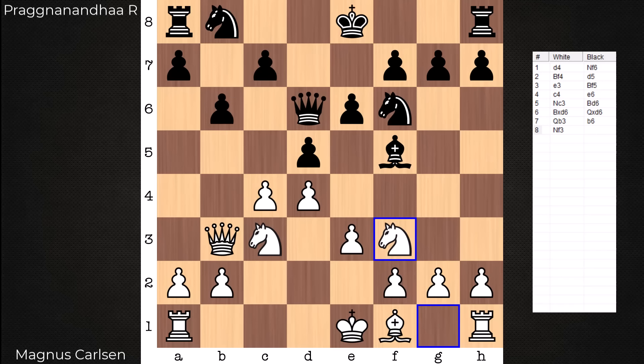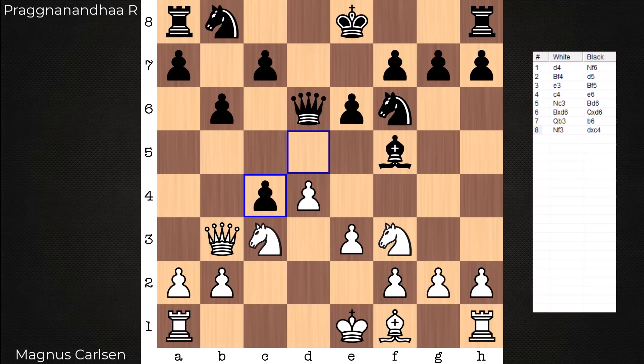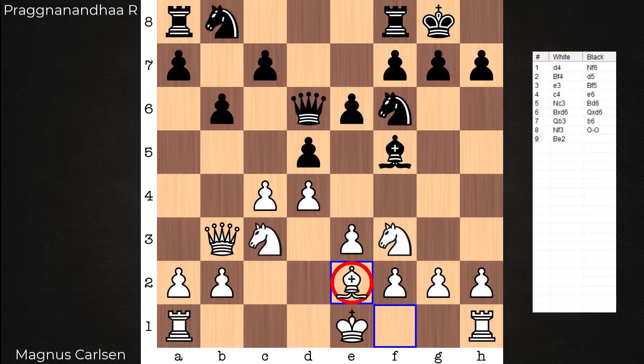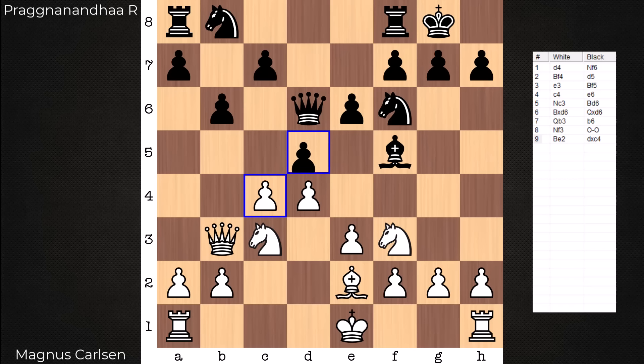Is now a good time for black to take on c4? No. In this game it's castles. If black takes on c4 here, white will almost certainly recapture with the piece that is not yet playing — the bishop gets to c4 in one move. In this game it's castles. Black in a way waits for Carlsen to expend a move with b4, releasing the tension. Now if white wants to recapture with the bishop, it took two moves to get there.